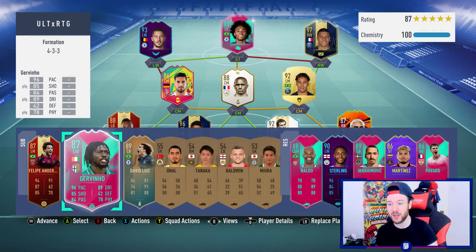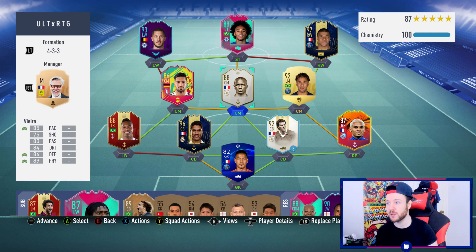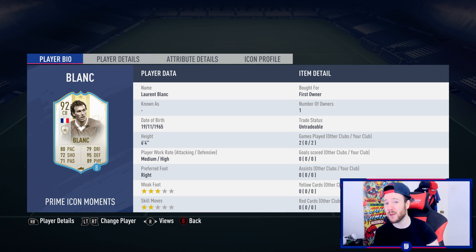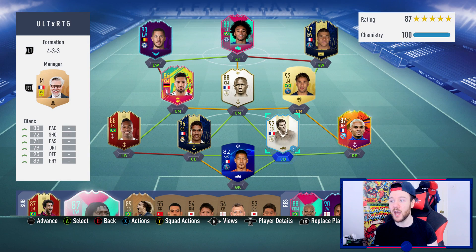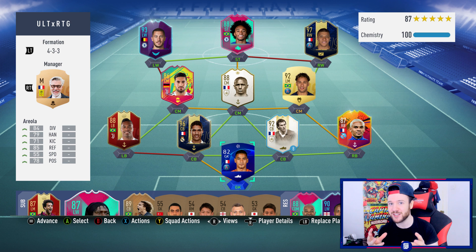Straight away as I switched Jovino from left attacking mid to middle CAM, with someone on the wing with four-star skills, it worked really well and brought him into play more. He's not bad for a free 87-rated card. Two games, one goal — I think he'll be a good impact sub. I'll test him this weekend; if he changes games I might keep him, otherwise he goes into an SBC. Laurent Blanc though — I'm not as blown away as I expected. He's pretty solid but I don't see a major improvement over the 89-rated card.